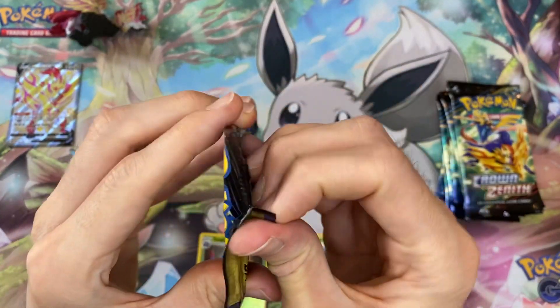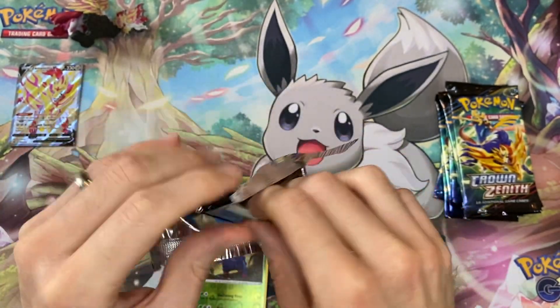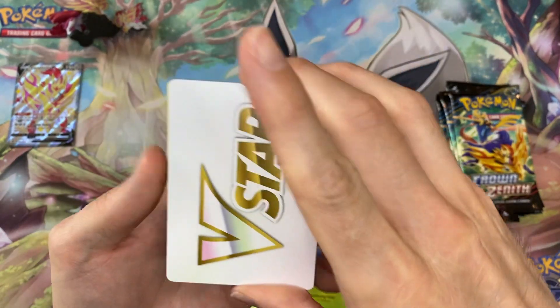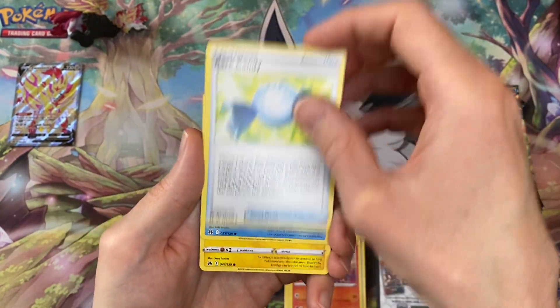Okay, second pack. Not too much — a V-star, get out of here. We didn't have the best of luck in the previous opening with the Zacian.